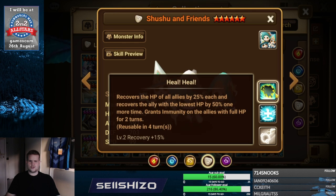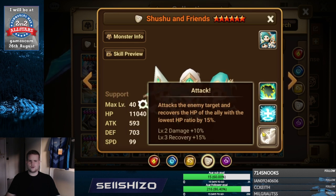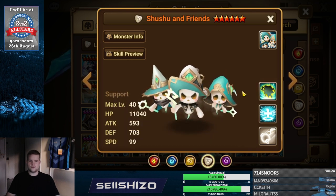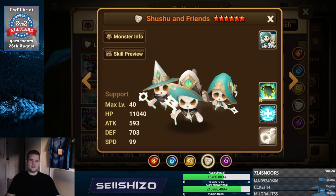For Shushu and friends, I would just say recovery on all three skills. It does recover on all three skills, so recovery throughout the board on all three skills — whatever highest multiple-line artifact you can find. Then left side is whatever damage reduces you can find.